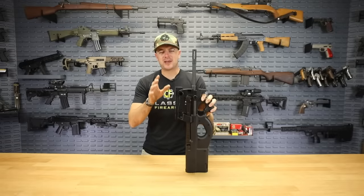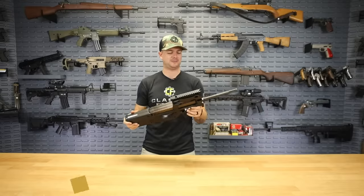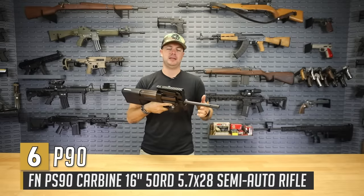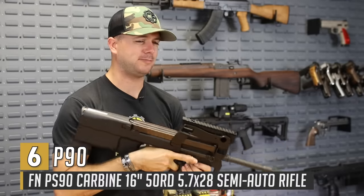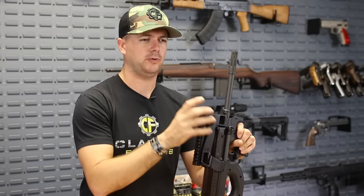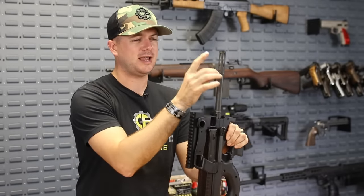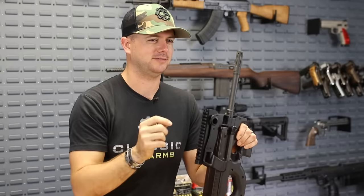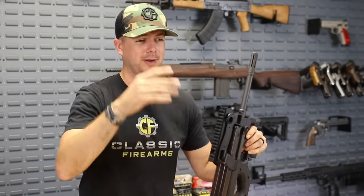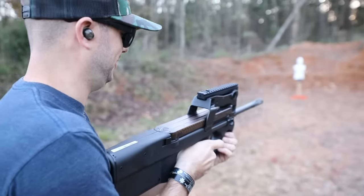We've got a gun here that's a great CQB gun both in real life and in the video game world. This is the FN PS90 — the civilian semi-auto variant of the P90 — 50-round mag, chambered in 5.7x28. This is pretty much FN's intro into the PDW world, designed to shoot the same cartridge as the FN Five-seveN. Let's go shoot this guy.